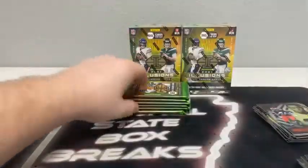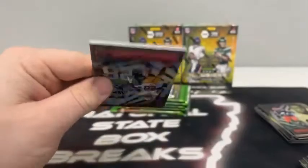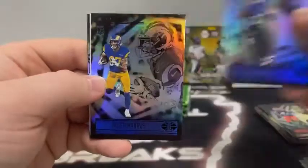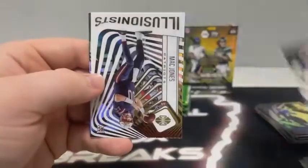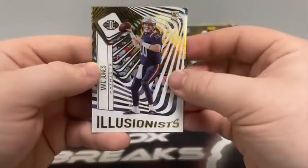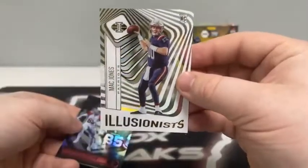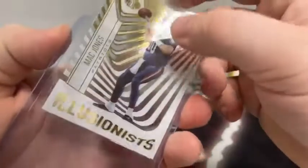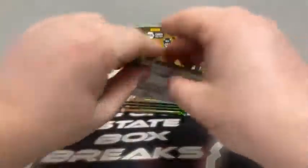Box three, pack one. Here is Trey Sermon for the 49ers, J.K. Dobbins, Jacob Harris. Our acetate is an Illusionist — Mac Jones for the New England Patriots. Got a Rondell Moore and Sam Darnold for the Carolina Panthers. Trevor Lawrence is sharing the love on the acetates — he had two in one box. Here's the Illusionist of Mac Jones for the Patriots.